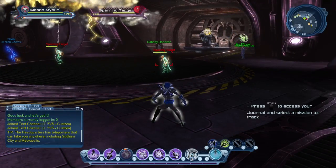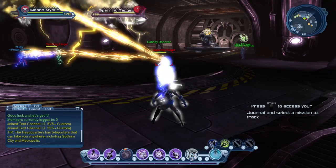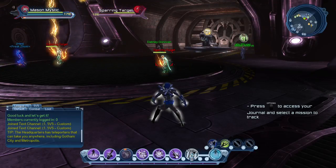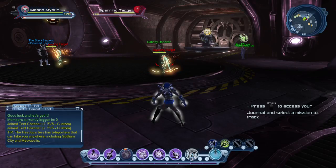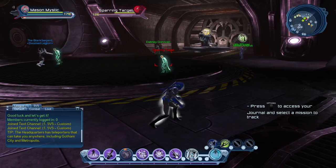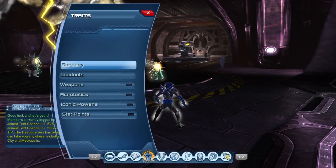Hello YouTube family, GregD here with TJ and we are back for another DCUO video. Today, as promised, I am bringing you a sorcery DPS loadout without using a pet. We will still be using the Grand Summoning Supercharge, but as far as the main loadout goes we will not be using the pet at all, because as we know, pet damage has been highly nerfed after the stats revamp depending on how many skill points you have. This is what works for me, so try it out.